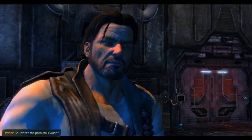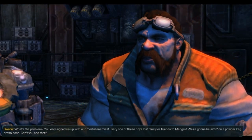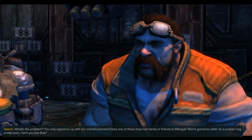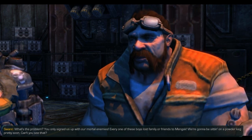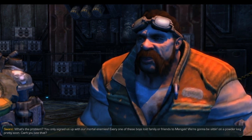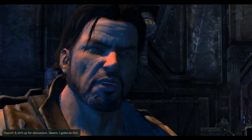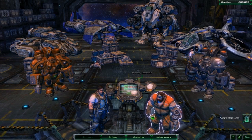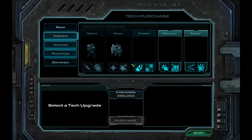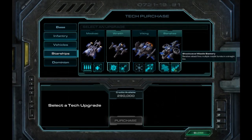What's the problem, Swan? You only signed us up with our mortal enemies. Every one of these boys lost family or friends to Mengsk. We're gonna be sitting on a powder keg pretty soon. Can't you see that? It ain't up for discussion, Swan. I gotta do this. Yeah, no, he is actually, so far, a better person than his father.